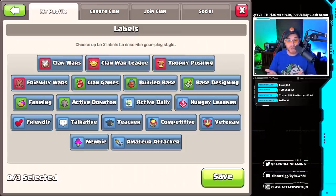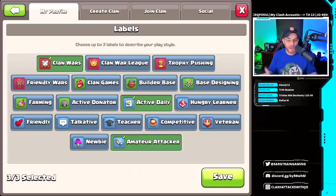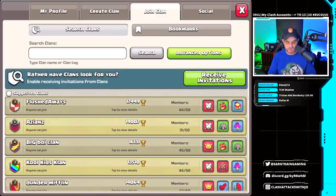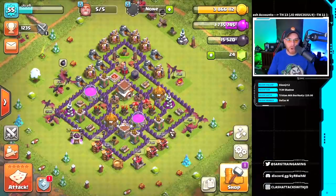I like to do clan wars, trophy pushing, friendly wars, and clan war leagues — so let's select clan wars. I also want to say I'm active daily, and I'm going to label myself as an amateur attacker so people don't know who I am. We'll save that, go into join a clan, turn on receiving invitations, and see if anybody actually invites me — we'll try to capture and record that for you guys.